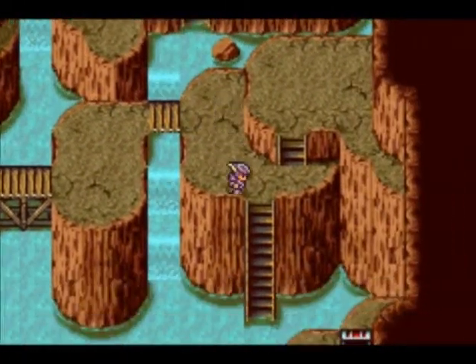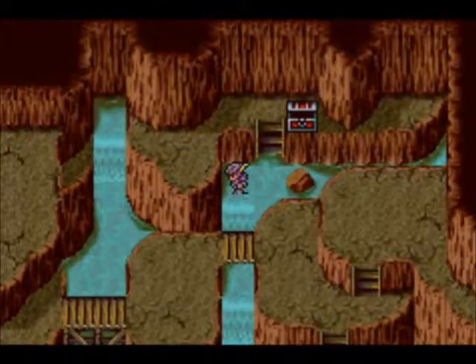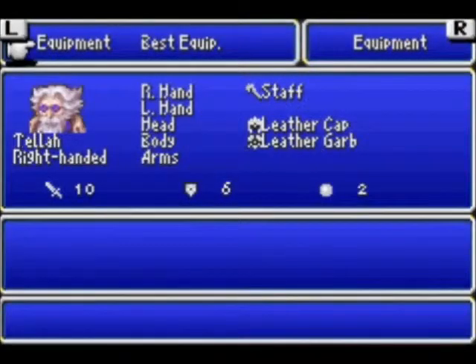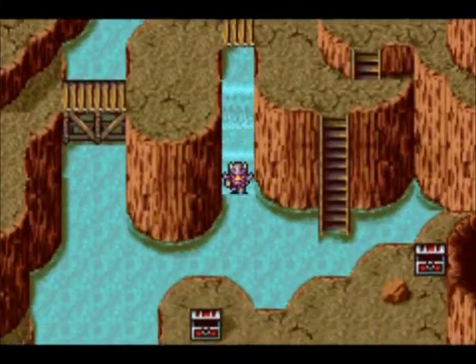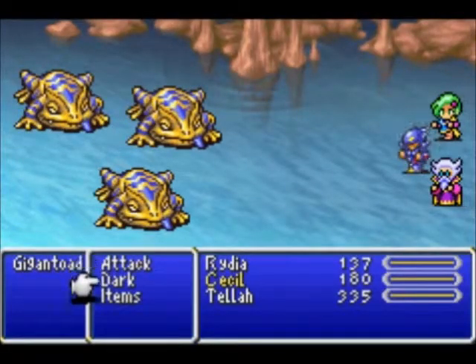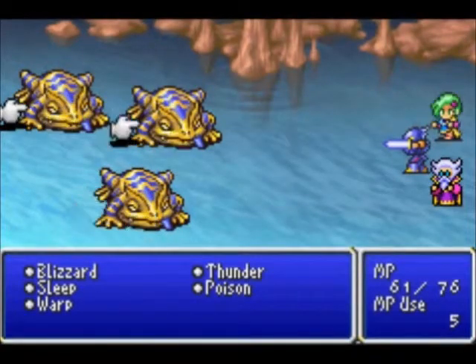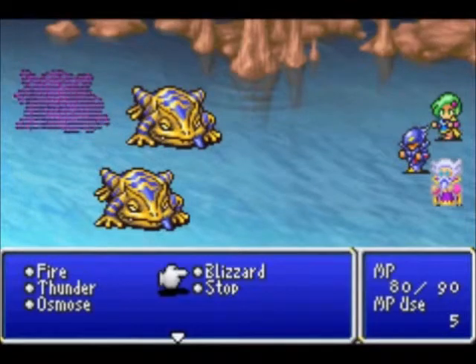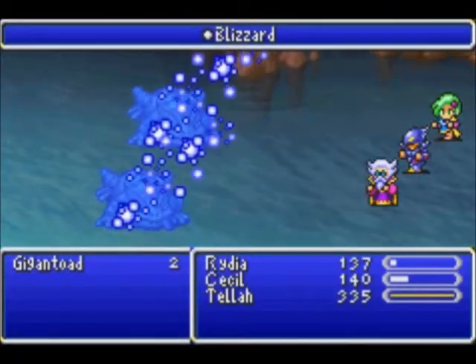Heading over here, we can head into the water and up this waterfall to grab the Iron Ring. Actually, scratch that — don't buy a second Iron Ring. You get one here, so we're fine. Don't go back and buy a second Iron Ring; there is one in the treasure chest right there. And Gigantoad — these are one of the two enemies that can turn you into a Toad. Basically, the Toad status means your physical attacks do very little and you can't use any spells except for Toad.